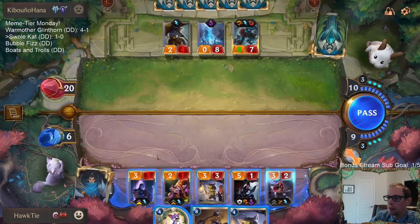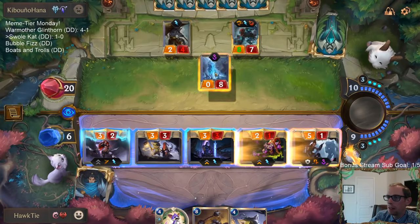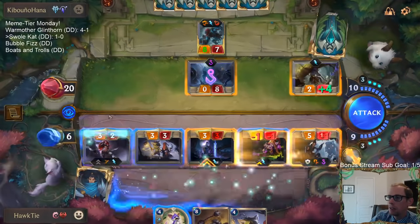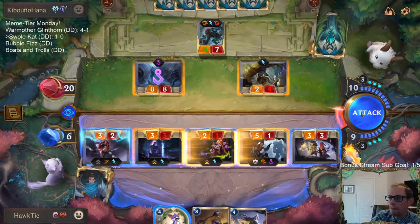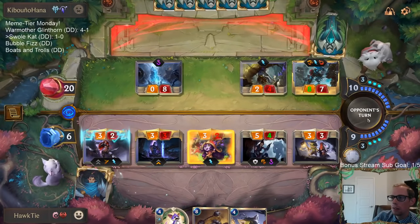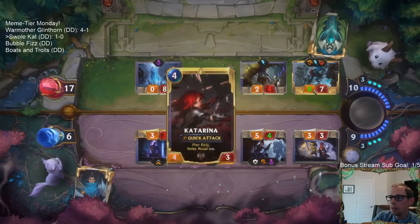So if we attack first and give a shield to Lulu, who pumps up this thing, and this thing challenges that... Why would I attack with the Fey Guide? I guess that gets three damage on the Trundle. Maybe I just don't even attack with the Fey Guide. Plan is: get some damage on the Trundle, be able to replay Katarina, get another attack, have Glory Seeker challenge the Trundle.